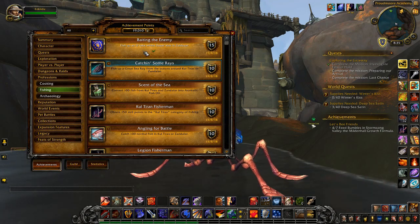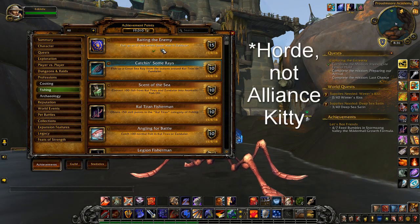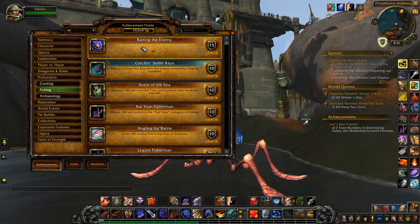The Alliance version asks you to fish up Utica, which is a specific type of fish within Dazar'alor in Zordazar — that's in the Horde zones. The fish can only be fished up within specific Utica pools inside Dazar'alor, and it can be up to about half an hour before a school will spawn, so you could be hanging around for a while inside the enemy capital.